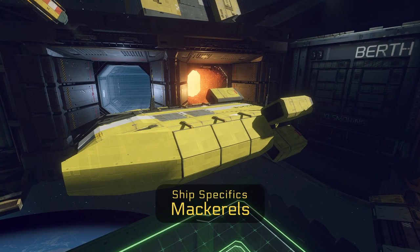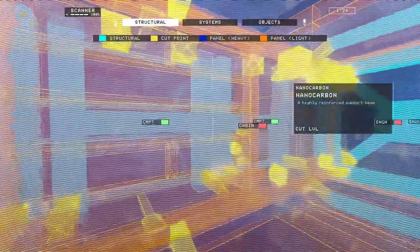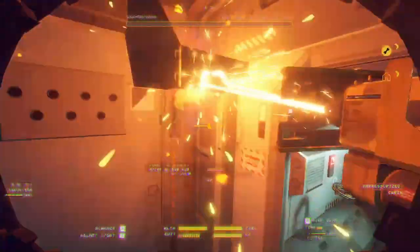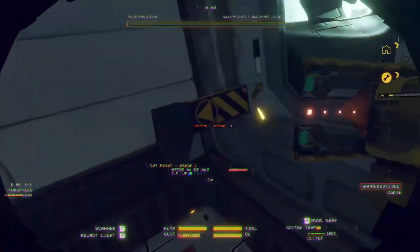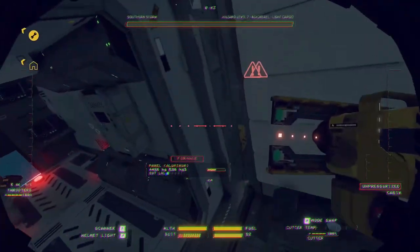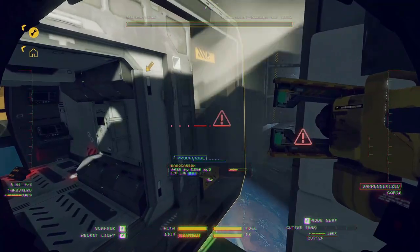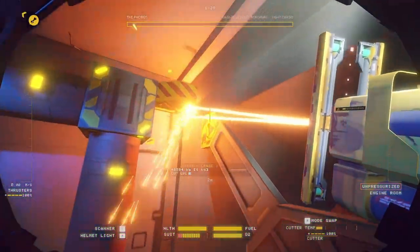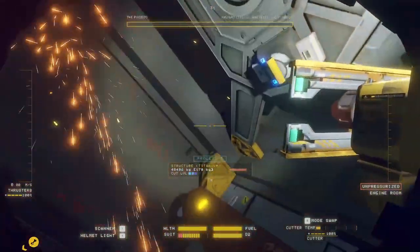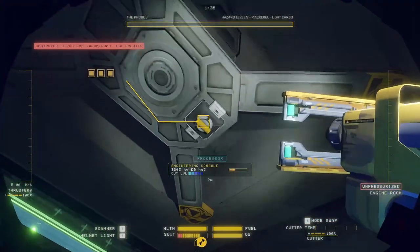The first of our ship specifics: the Mackerel. These are going to have a pressurised crawl space that you cannot access. The best way of depressurising these is to either cut off the front or the rear of the ship, and it will happily depressurise with minimal issues.